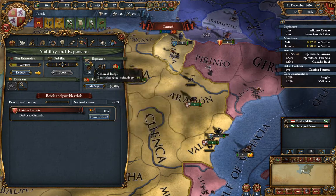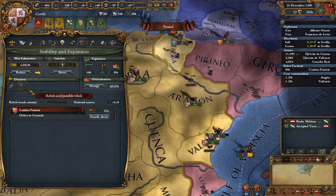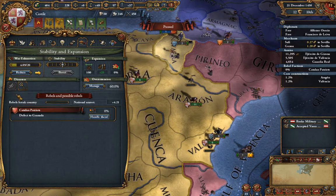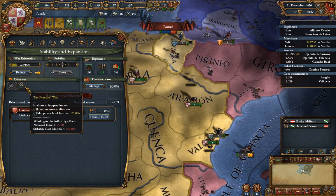Under the Stability and Expansion page there are things called disasters. Disasters trigger when your country isn't doing so hot — if your stability is negative or even at zero, you can have these disasters start to show up. The Peasants' War is basically your people being upset that all the people in your empire have gone off to die in wars, understandably so some would say.